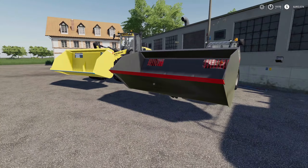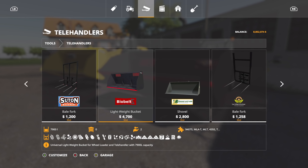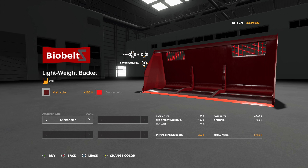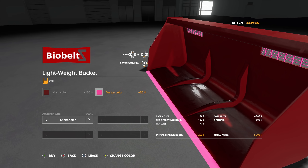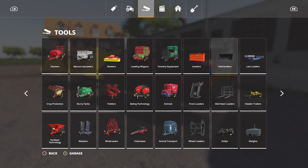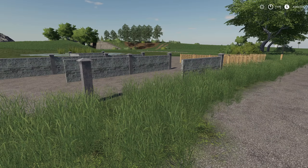Next up we have the Bio Belts Lightweight Bucket — it is back and nerfed. I think Giants did it, because last time we saw this bucket it could hold something insane like 11,495 liters. Not so much anymore — it holds 7,900 liters now. You can change the main color and design color, which is great. Attach it via telehandlers, and you can change it to a wheel loader configuration if you'd like. This is going to cost you five grand.